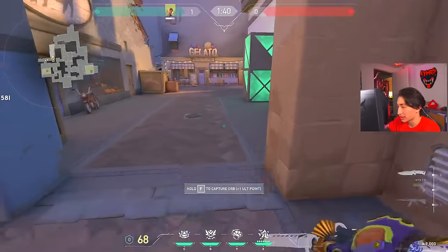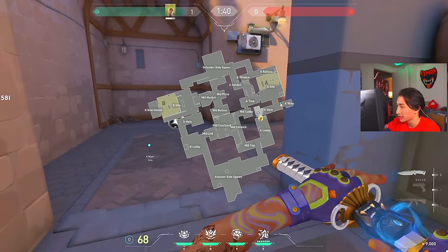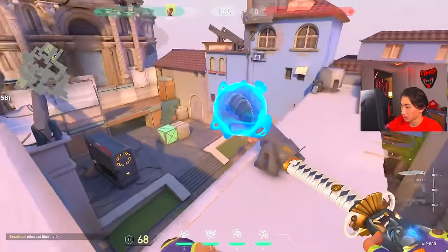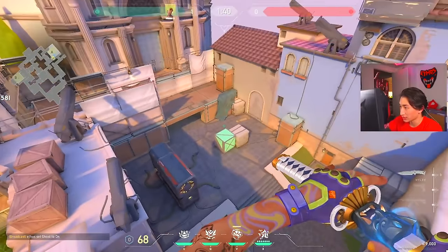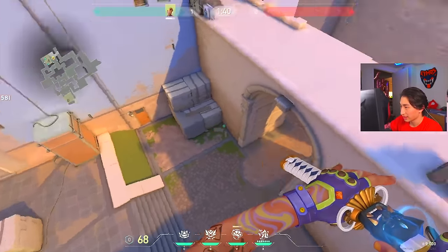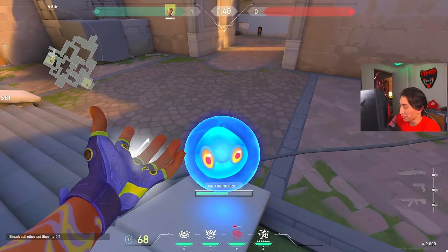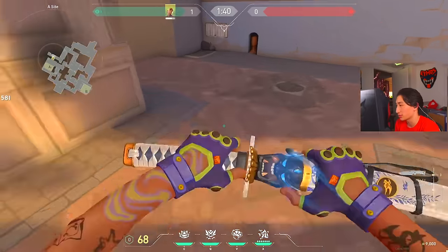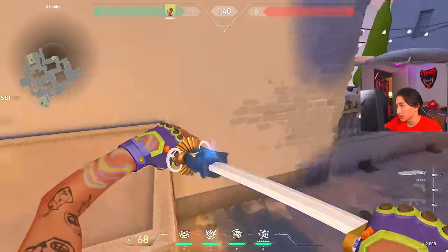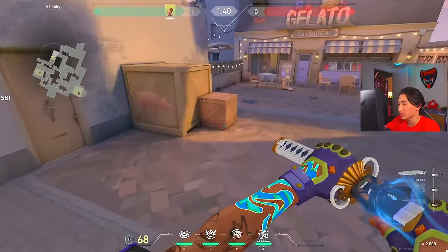Grab your orb, reclaim your Dizzy, and then carry on with the round. Once you have your flash again — first segment you take main control, second segment you come up and throw a flash that goes right over and blinds multiple positions. Not only will it blind them, but it'll also tell you exactly where they are. Where it doesn't ping, that's where they aren't. It's going to be really great for execs as long as your teammates are paying attention to where Dizzy's hitting.